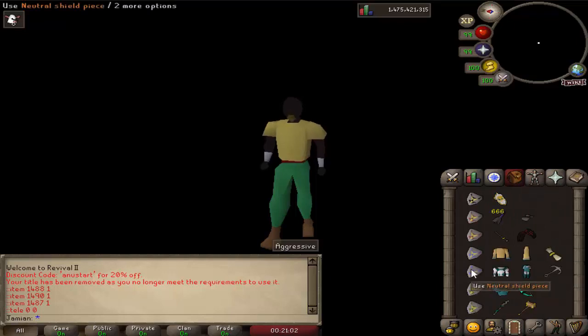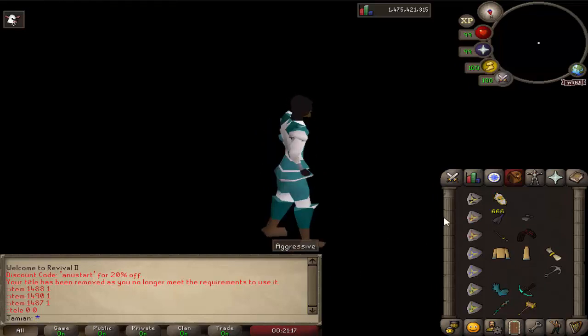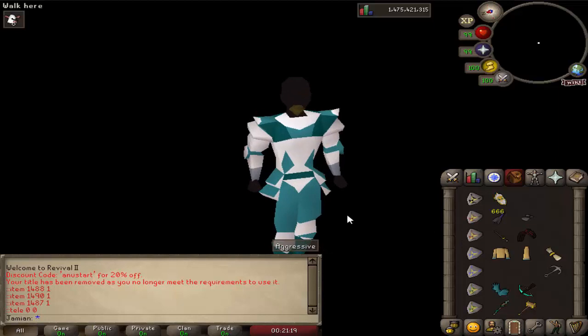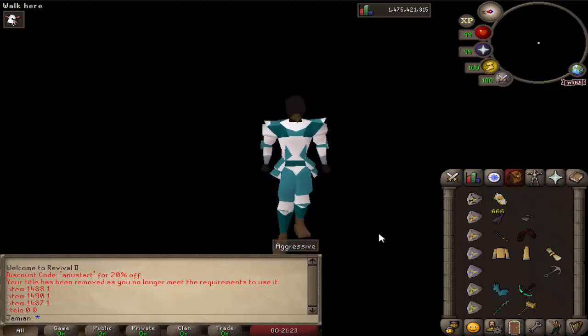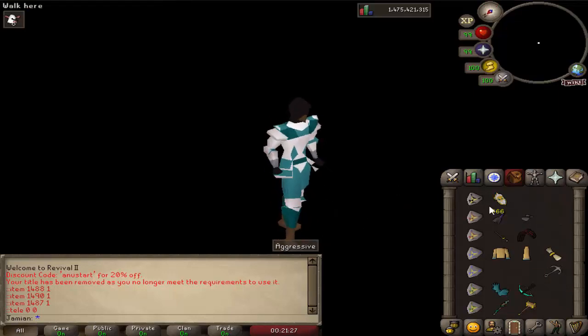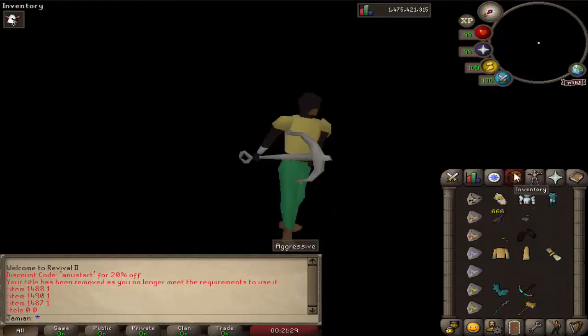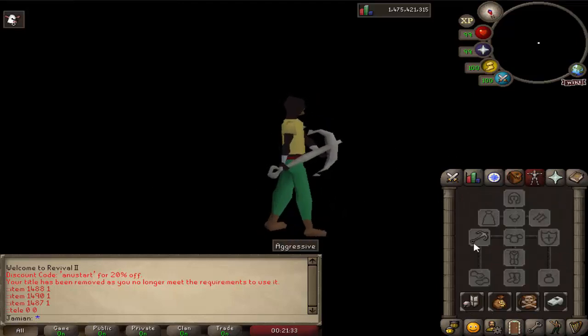Then we have Ul, which is a custom god along the lines of Sierra. From Ul you get the ice tyrant torso and legs, which are the best in slot range gear. They also have a melee bonus, so it is hybrid gear, but it is best in slot range — not best in slot melee. And then we have Ridge's anchor, which is just a nice big two-handed crush weapon. Very strong.